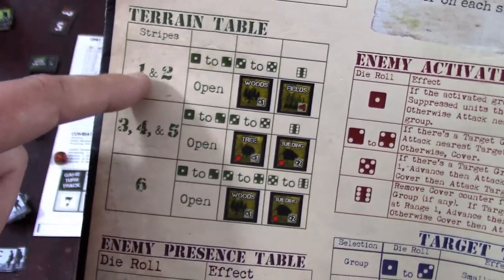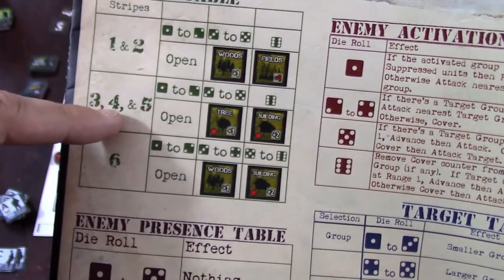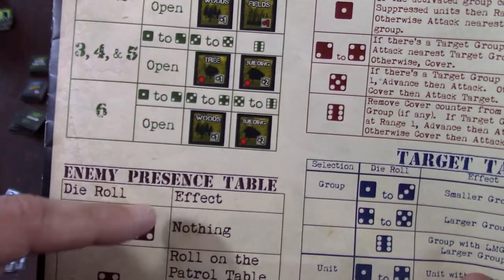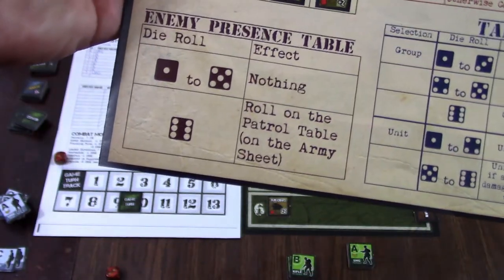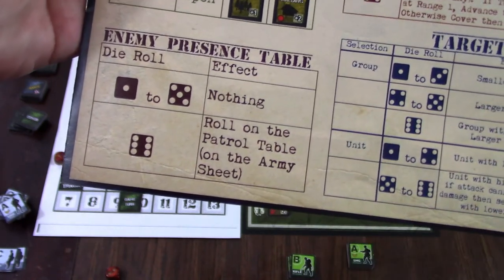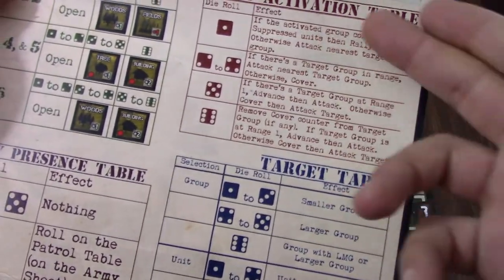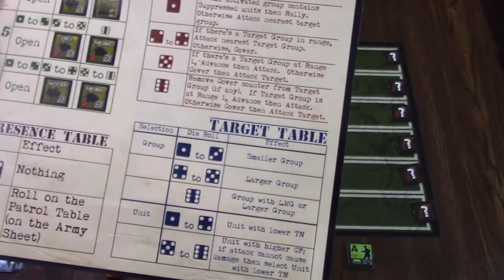Before you start your mission, you're going to do the terrain table. This terrain table is also going to fluctuate depending on what mission you're doing. For mission one: stripes one to two can have woods, fields, or open; stripes three, four, and five have trees or buildings; stripe six can have woods or buildings. During the game there's what's called the enemy presence phase — on a roll of one to five nothing happens, but on a six enemies spawn onto the board. The activation and target table tells you what the enemy does and who they shoot.